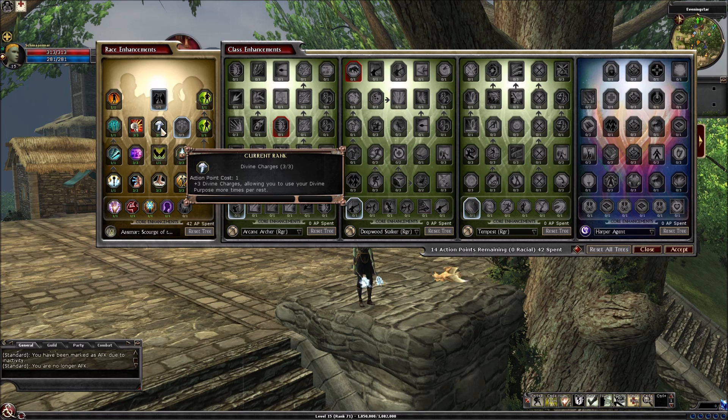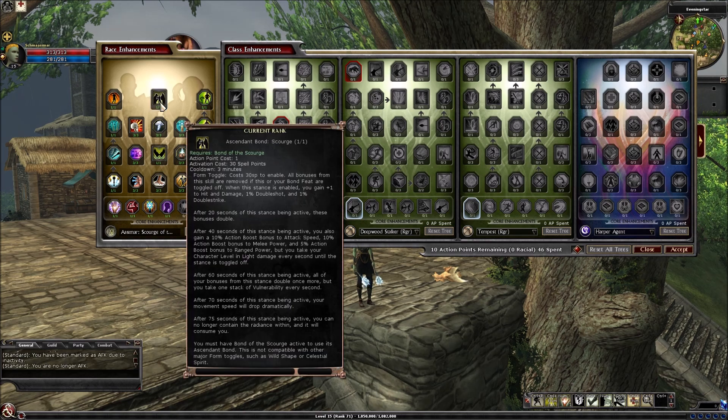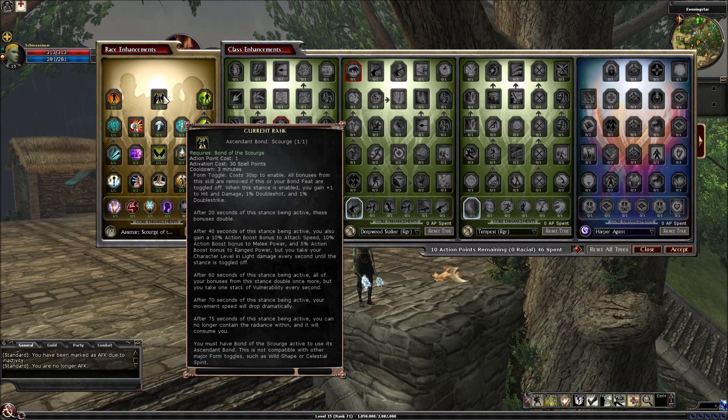Extra divine charges, plus 30 positive spell power, and Ascendant Bond Scourge. Form costs 30 spell points to enable, and all bonuses from this skill are removed if this or your bond feat are toggled off. When this stance is active, you gain plus 1 to hit and damage, 1% double shot, and 1% double strike. After 20 seconds, these bonuses double. After 40 seconds, you also gain 10% action boost bonus to attack speed, 10% action boost to melee power, and 5% action boost to ranged power.